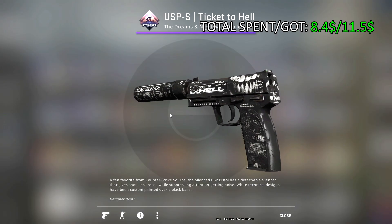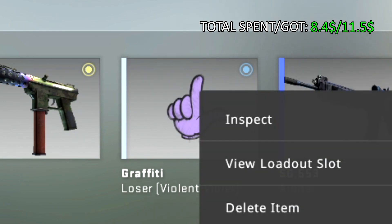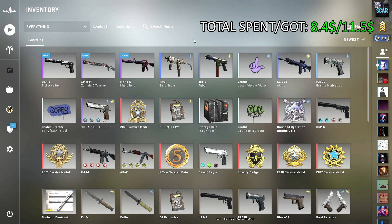USP — it looks nice in Battle-Scarred, so we didn't get an L finally. This trade-up is a good choice if you have a low budget but still want to risk it and try to get something really cool.